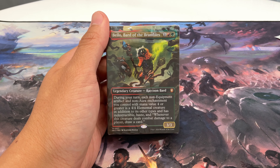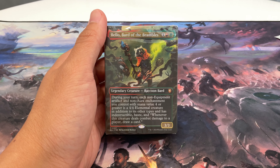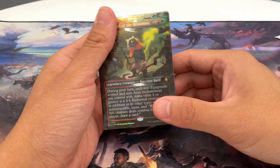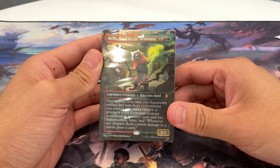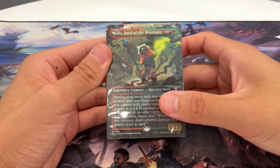Hey guys, it's Jack here with the Hobby Lair. Today we have the first of four Bloomburrow commander decks. This one's super exciting — it's a Gruul deck named Animated Army featuring a raccoon. You're making trash and you're doing smash. According to the box, bring the table to life. Here is the commander: during your turn, each non-equip artifact and non-aura enchantment you control with mana value four or greater is a 4/4 elemental creature, and it gains haste and indestructible. So you're building a huge army of enchantments and artifacts. This deck is a load of fun with lots of value being created.